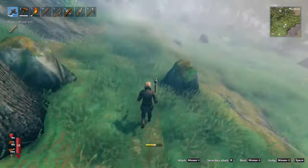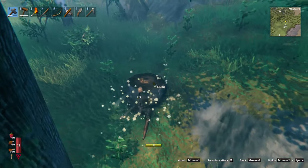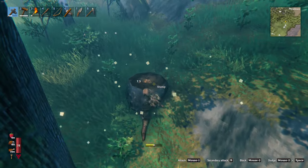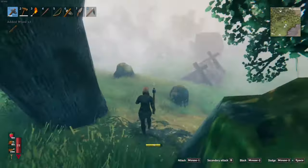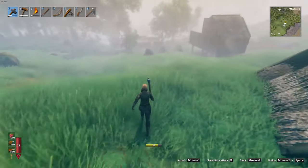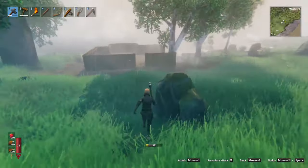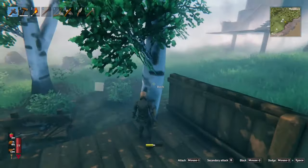Okay, not all that. Take the stump out. I don't know if taking the stumps out makes it not regrow. I need all the wood I can get. Get some walls put up. I gotta figure out how to get that tree out of there cause I can't chop it down.